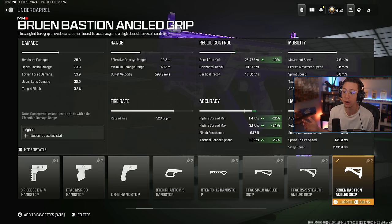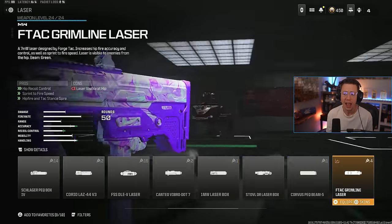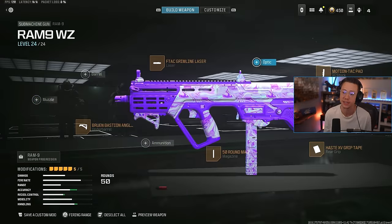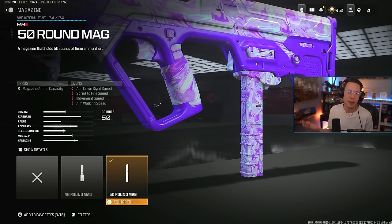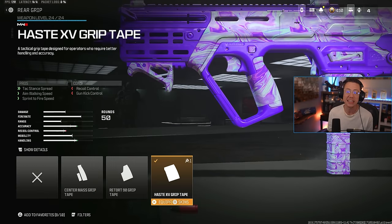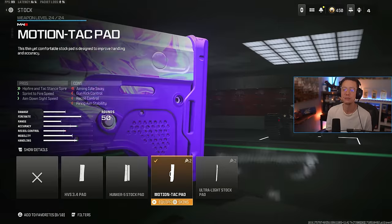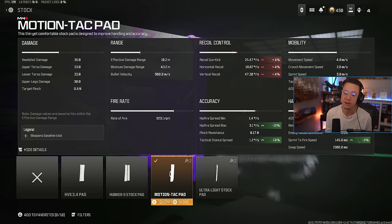First up, the Bruin Bastion angle underbarrel is so good for this — we're getting a 25% increase to that. I also go for the Grimline Laser, which offers an 8% increase across the board. There are some other good lasers that help out as well, but this also helps with the Sprint to Fire. The 50-round Xenimag — when you are Tac Stance you'll never be 100% accurate, so having that extra safety net is very clutch. We've got the Haste Rear Grip to help out with that Tac Stance spread, and then the Motion Tac Pad stock does even more of the same.